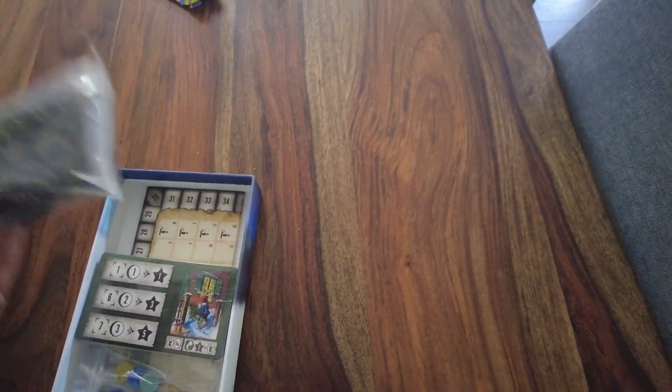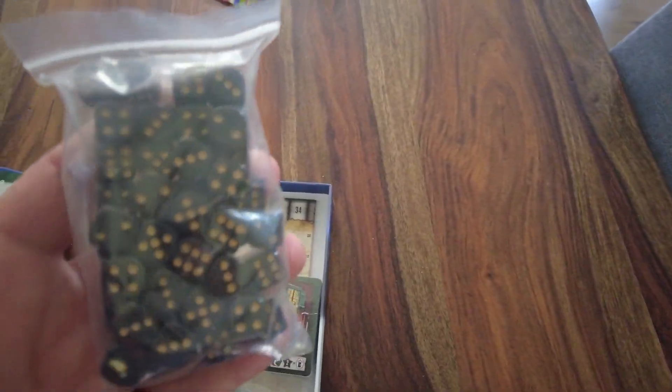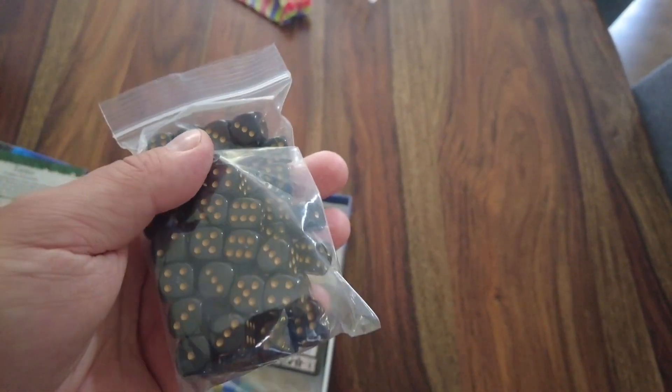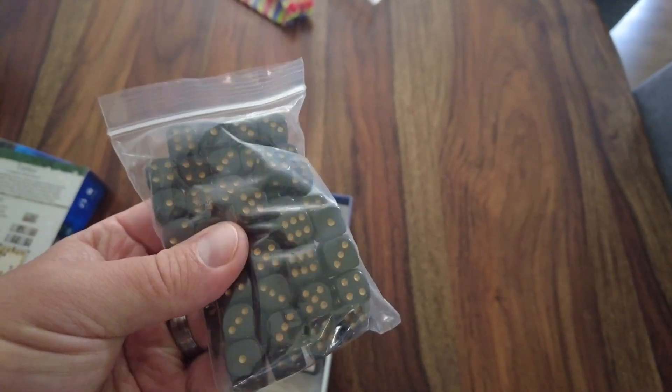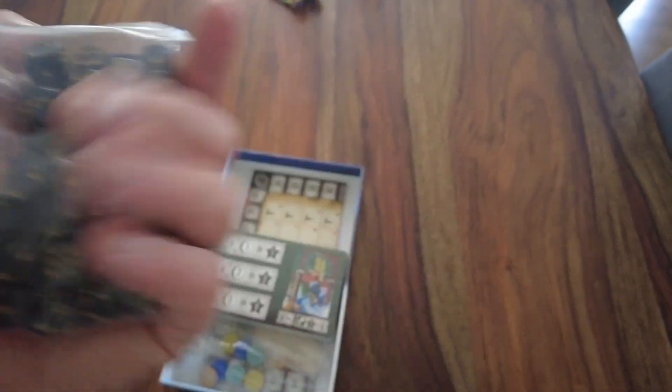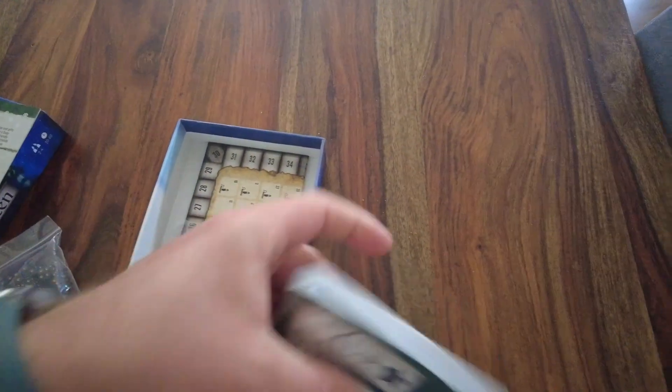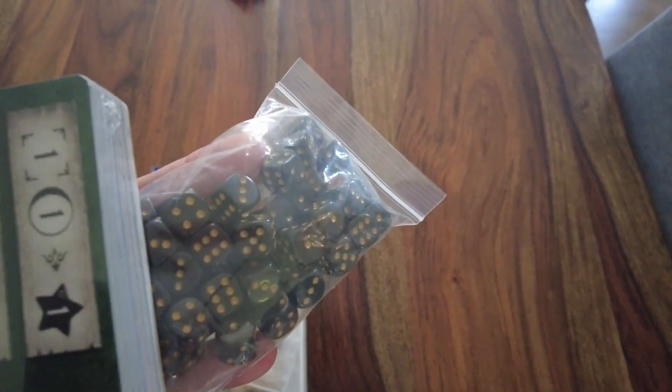Dice! I love games with dice, and these are actually really cool. Black with gold pips — black and gold pips. There's nothing crazy about them, but they do look really nice, especially when you compare them to the cards here. The look of these cards with the look of these dice — I actually really like that. That's really nice.